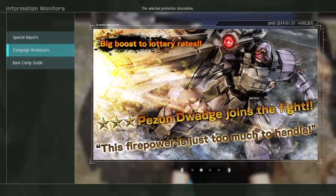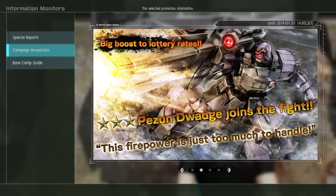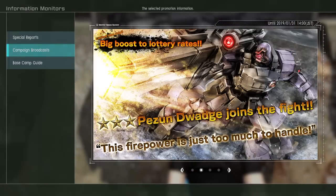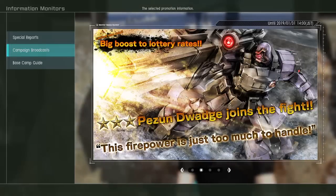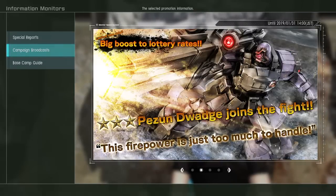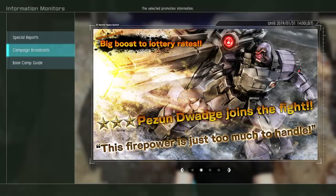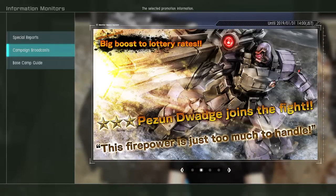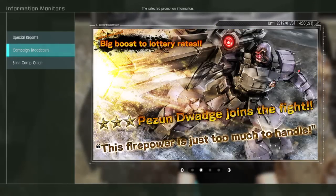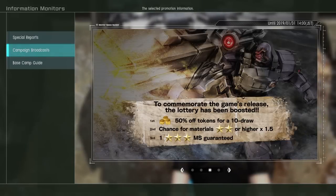This week's lottery mobile suit is the Peasant Dwudge. Didn't they call the other one the Dowage? I don't have it, but I'm almost certain they did, so we've got the Dowage and the Peasant Dwudge. Either way, it's a Dom-type mobile suit with the Beam Bazooka. It probably works similarly to the one the Psycho Zaku uses, though if it's the same as the first game it will probably not charge. But it's the same basic model, and that's a really good Bazooka — it's fun to use even if you don't like Dom-types, as I remember it.